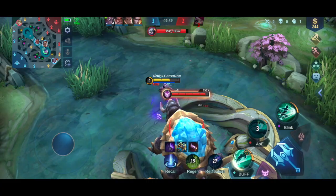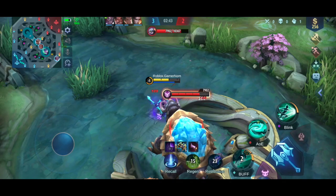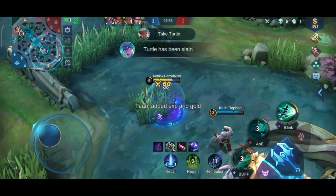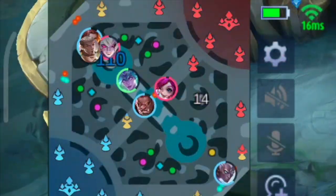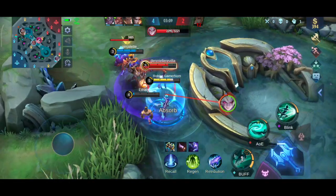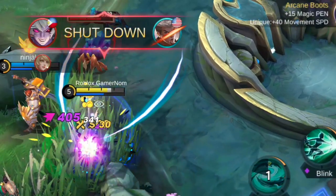Don't forget the turtle — it increases gold as well as provides a barrier. I don't know if it increases your damage, but if yes, good. If no, it's still good. Next up, map awareness. Always look at your map, farming, etc. You're an assassin, you should always roam.